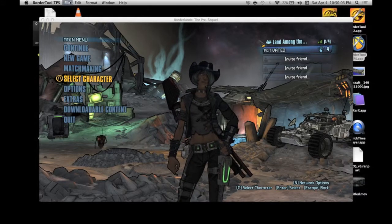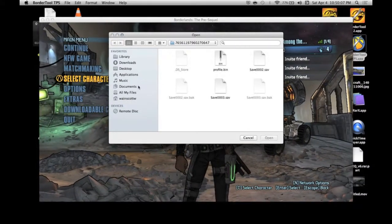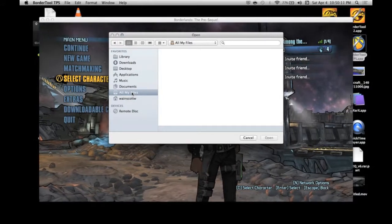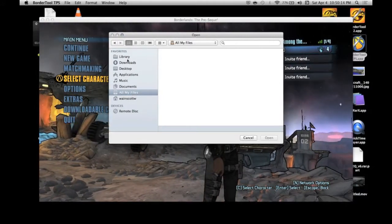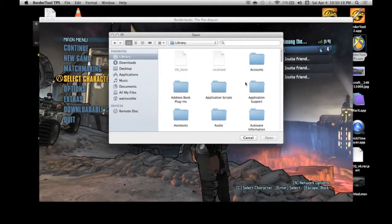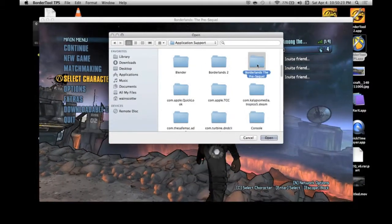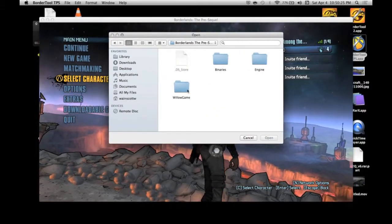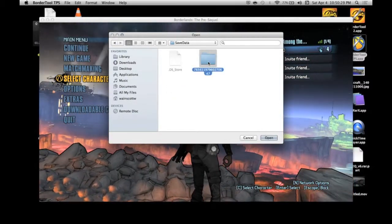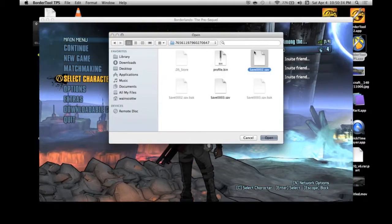Go to Open. For you it won't have this, so you'll probably start out on all files. This is for Mac only — I don't know how to do this on PC. You'll go up here to Library, Application Support, scroll down to Borderlands The Pre-Sequel, open that up, go to WillowGame, SaveData, then that numbered folder, and open up the save you want to edit.